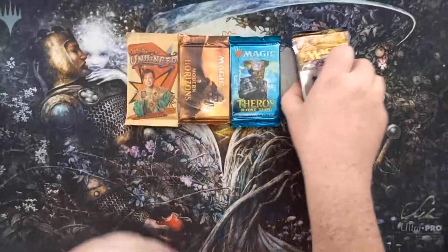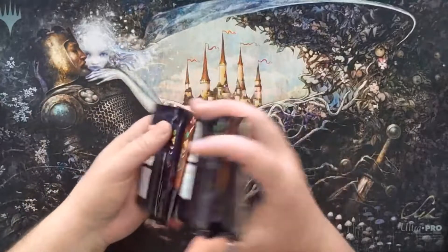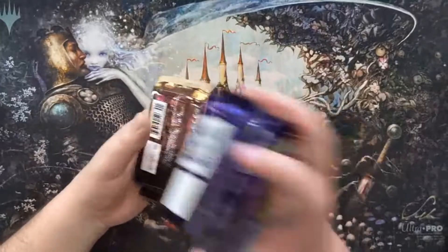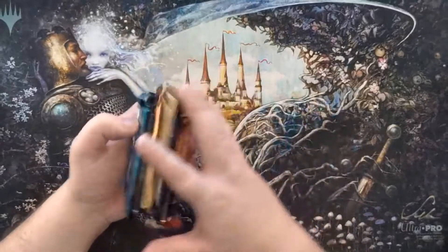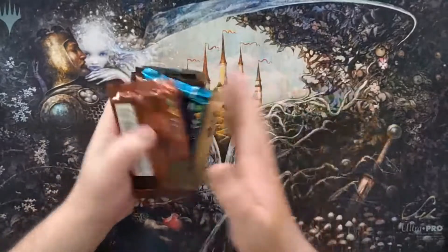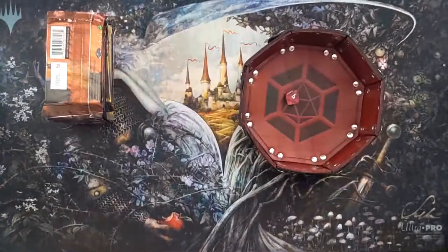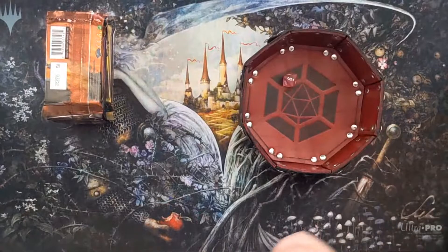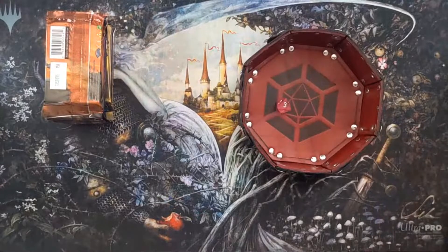Let's get right into it. What we're going to do is shuffle these packs up and then roll a d8 and pick two packs at random. We do this in the aspect of two supplement packs, two standard packs, two pioneer packs, and two modern or older packs — that's how we handle it. We get our trusty dice tray here with our d8 and we'll roll twice: pack number six and pack number three.